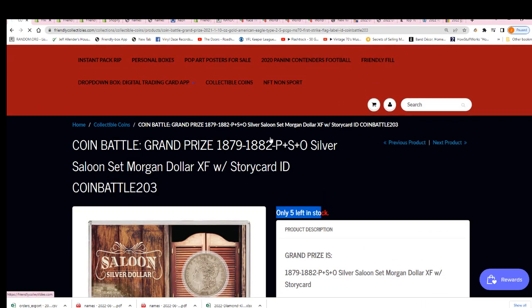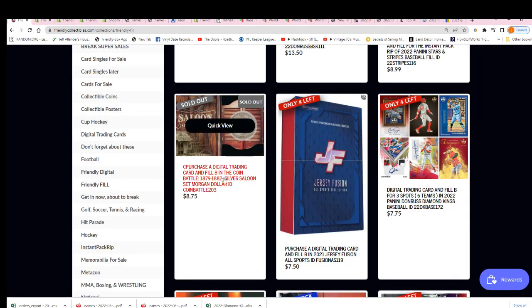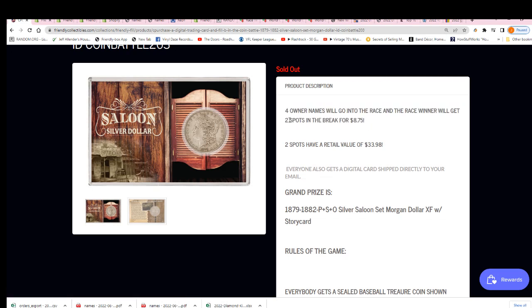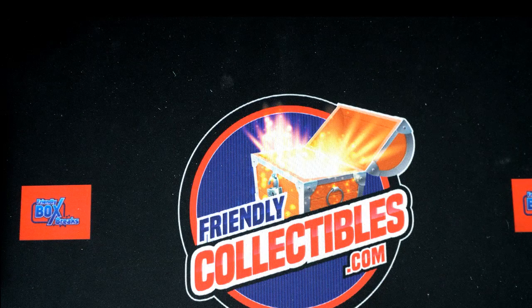Here's the filler where you can win your way in. Somebody's gonna get in this thing and get two spots out of the four. Owner names — two spots are gonna get awarded for a big savings of about $24 retail value, so that's pretty cool. Let's get to the current filler — this is Filler B. I'm gonna put some spots in there real quick; it's four spots better in the filler.